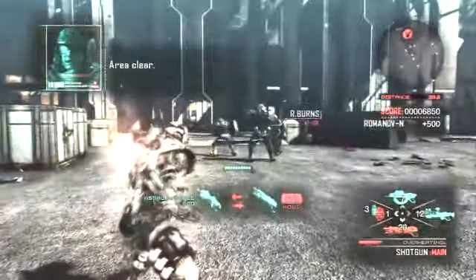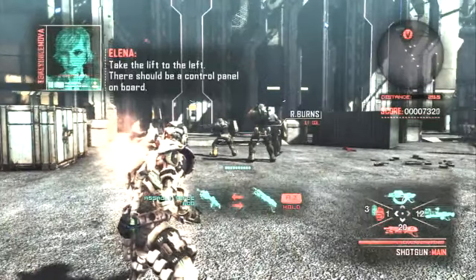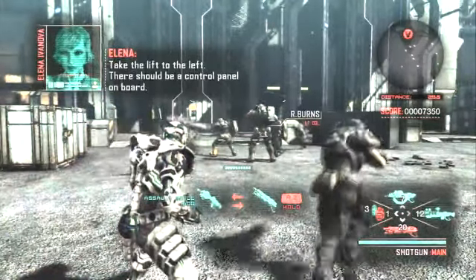Area clear! Good. Everyone to the left — take the lift to the left. There should be a control panel on board.